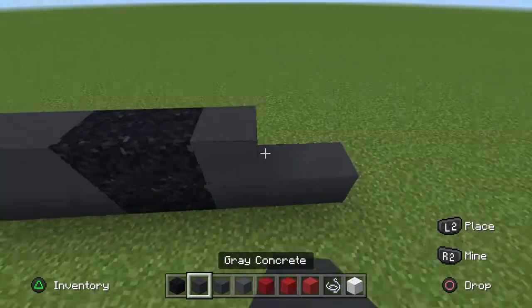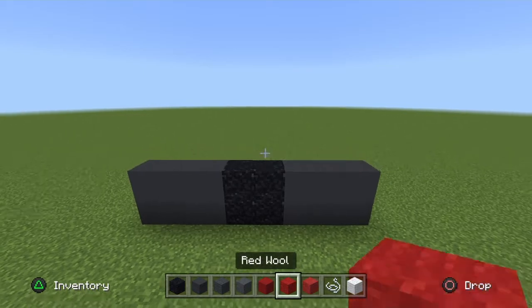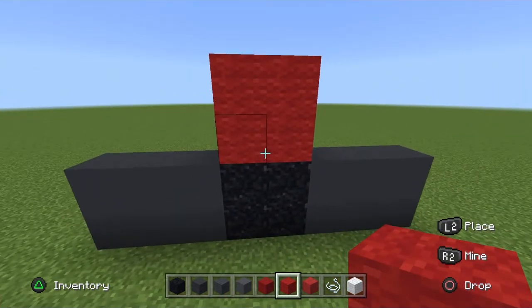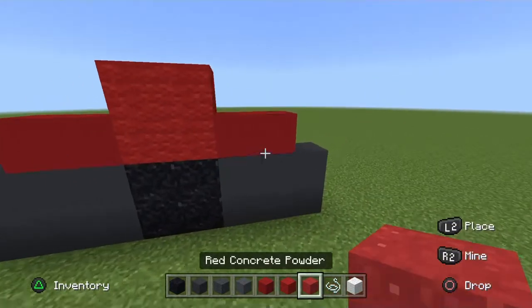Now just double up on each thing. Where the black powder is, make a square of red wool on top of it. To either side of the red wool, go out to red concrete; on the end bits place a red powder.